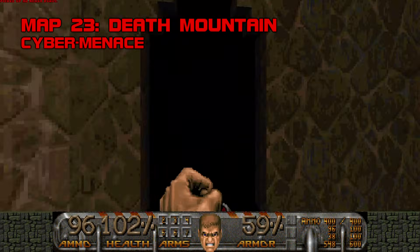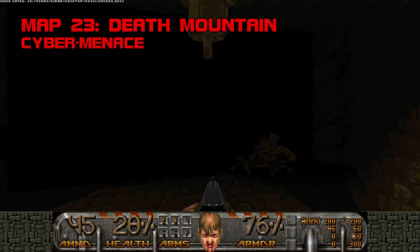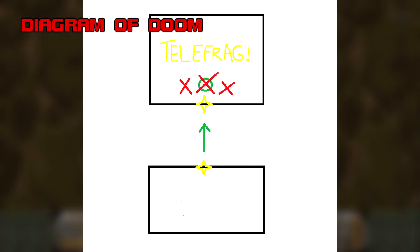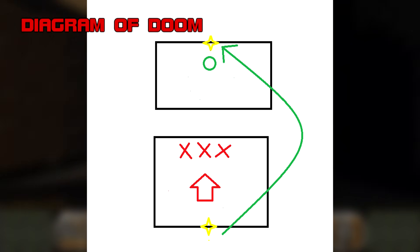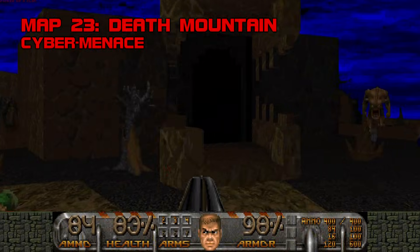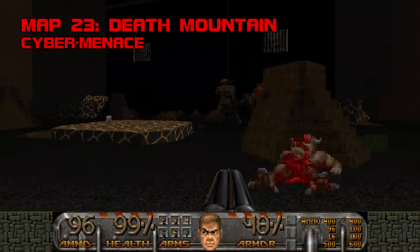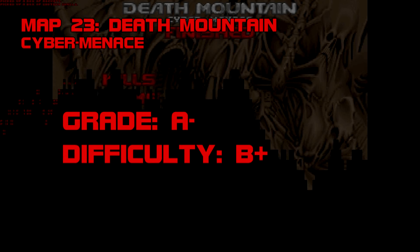Map 23: Death Mountain. One of the obvious standouts in CC2, Death Mountain is upbeat, aesthetically focused, and technically impressive. Cyber Menace sends the player spelunking through a network of caves connected by silent teleporters — when you walk through a hole in the wall, you're actually teleporting to a new location, a trick that's as clever as it is exploitable. You'll be running into caverns so packed with foes that backpedaling and re-entering to telefrag them becomes a viable option. Death Mountain puts the squeeze on you early, and its arenas can get congested — the only parts I don't enjoy are the overstuffed caves, specifically the monsterpalooza guarding the exit. The cyberdemon battle in the dragon's belly is the high point, though Cybermenace's dark blue sky, lighting, and loyalty to his theme are the real MVP. Grade A-, difficulty B+.